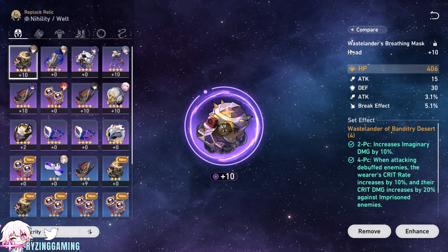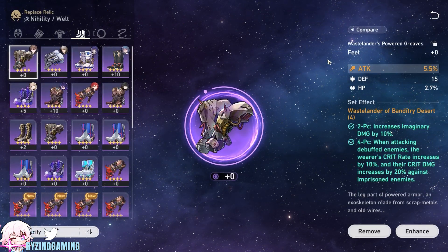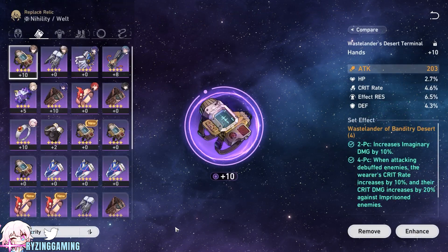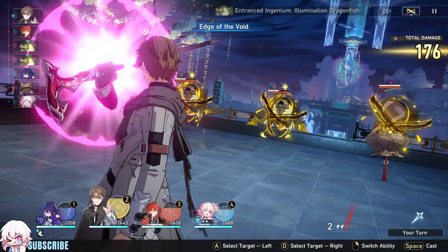When it comes to relic stats for Weld, trailblazers should prioritize: effect hit rate percent, attack, imaginary damage boost percent, speed, crit rate percent, break effect percent, and energy regen rate percent.